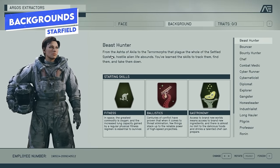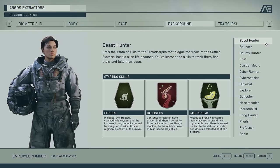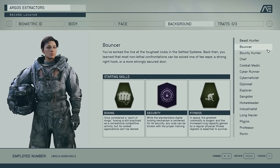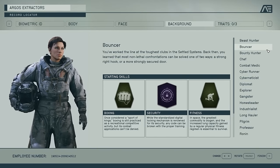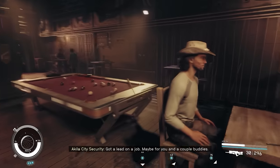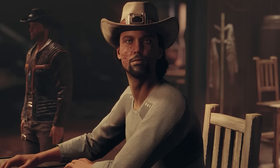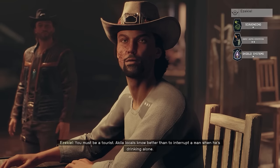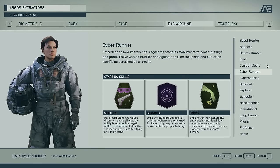Let's talk about backgrounds, as you only pick one and it's the first decision you make. You have to pick a background, whereas traits are optional. Backgrounds basically give you a head start in a specific build direction. They don't force you into anything specific; they just give you three starting skills and a little bit of backstory around where your character may have come from. That backstory will occasionally come into play in dialogue options, unlocking different doors for you in conversation or just adding some flavor text here and there. But the main reason you pick a background is for those three starting skills.